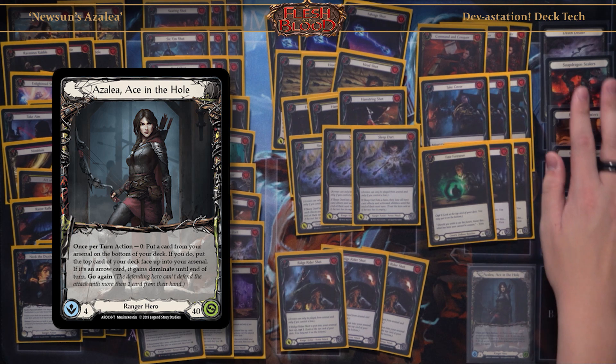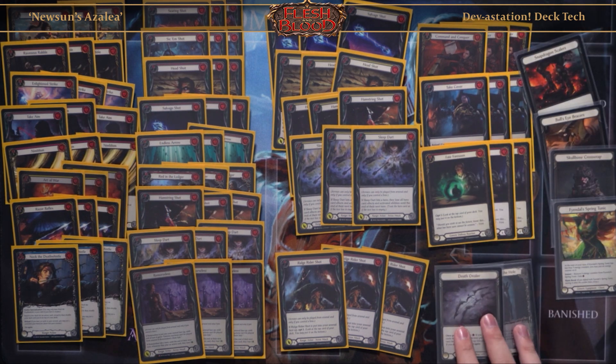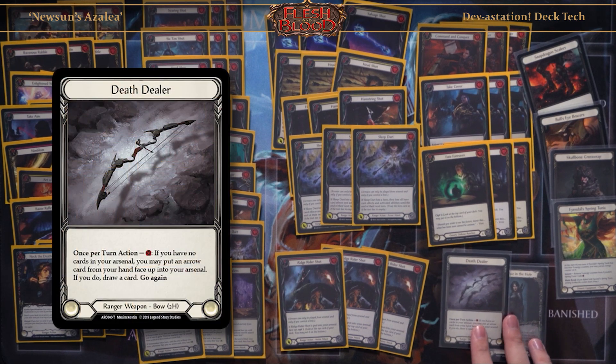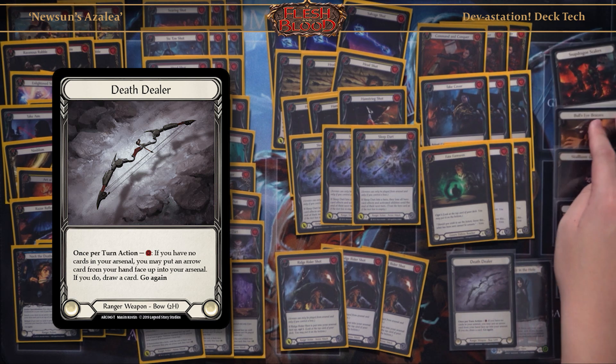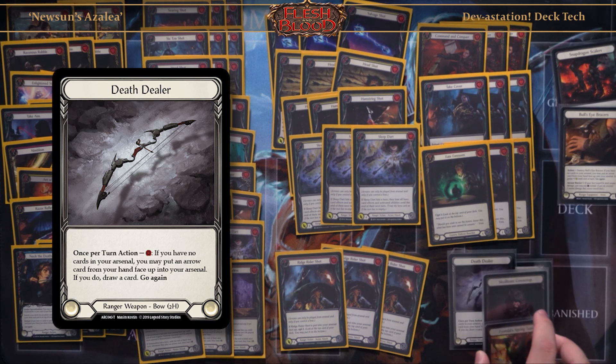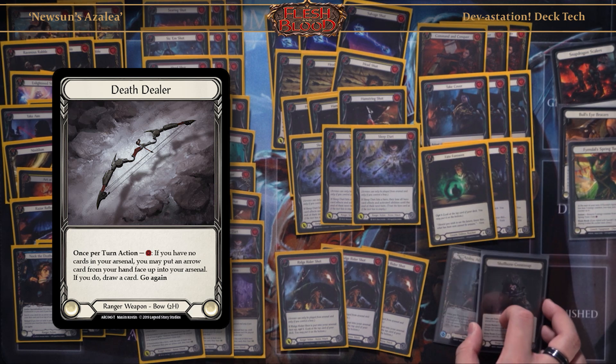For equipment, I chose to run Death Dealer just because I feel Death Dealer is the better weapon in classic constructor, because you have more time to set up your big turns and Death Dealer always replaces itself.